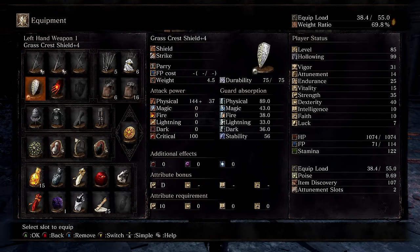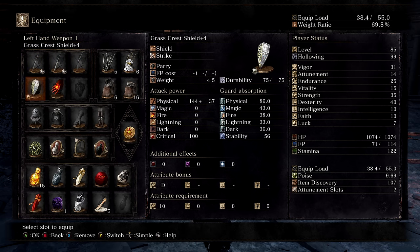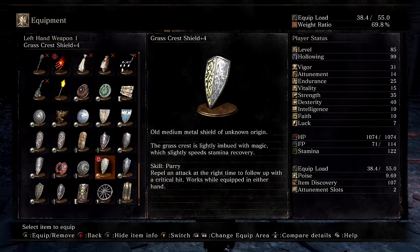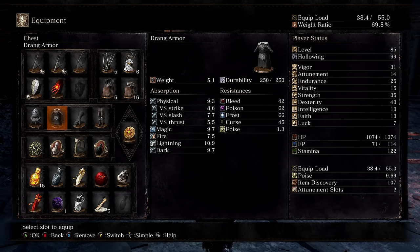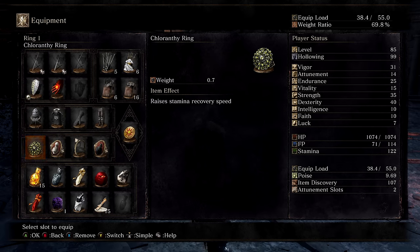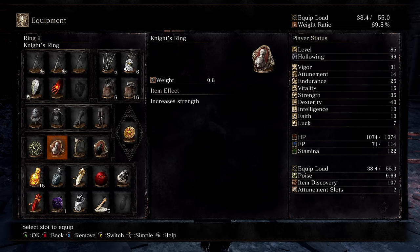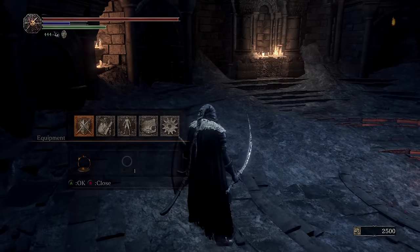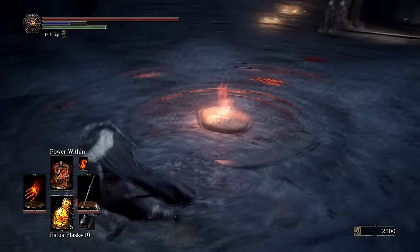Looking at my gear: my three main weapons are as listed. I went with the Grass Crest Shield because it offers a slightly increased stamina recovery speed, which is really nice since stamina recovers very slowly. I also use the Chloranthy Ring, since it stacks with the Grass Crest Shield for a nice stamina recovery boost. I also carry the Pyro Flame so we can cast the Carthus Flame Arc.